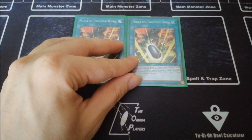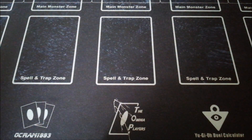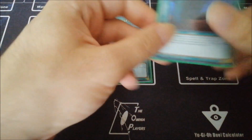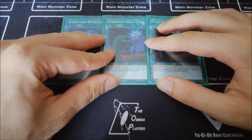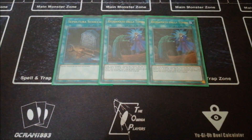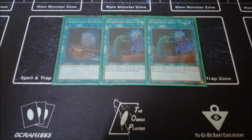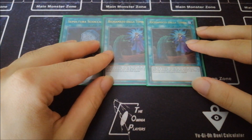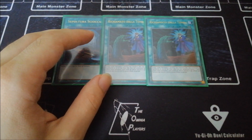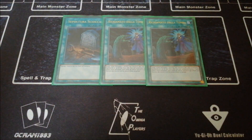Then two copies of Double Evolution Pill — this card is super strong and necessary, and can be added through the Archosaur or through Overtax Coatlus if you decide to run that. Then one Foolish Burial and two copies of Called by the Grave. I don't want to max out Called by the Grave since it's an extra brick for a combo deck, but you want your Miscellaneousaurus to go through and you don't want Ash Blossom to block it from the graveyard. Two is fine because you've got three copies of Miscellaneousaurus that can stop other hand traps including Nibiru, which Called by the Grave cannot stop.